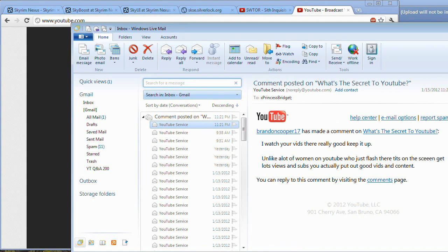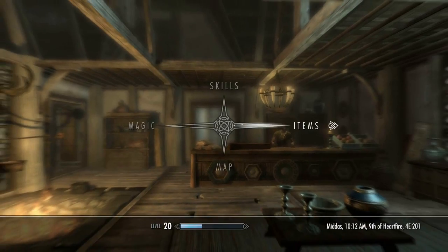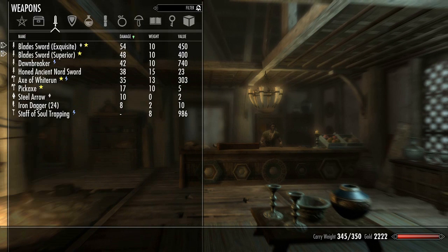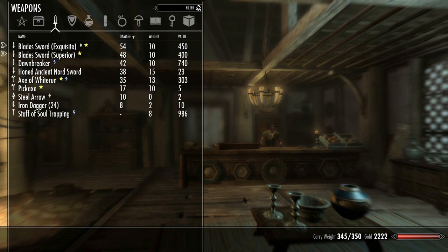Where did my Skyrim go? Okay, that was weird, my Skyrim just disappeared. But anyway, it's different menus — you can sort them by damage, weight, value, or name.